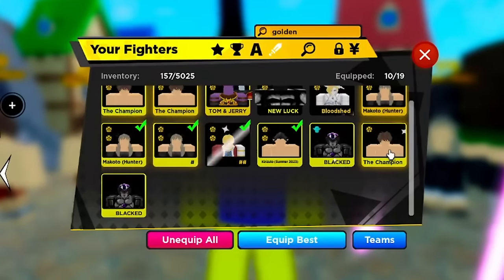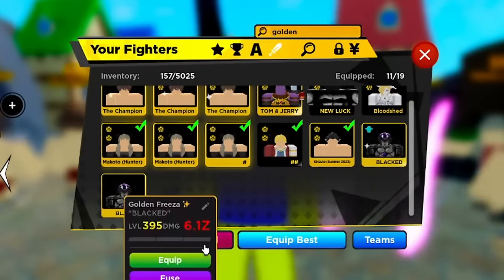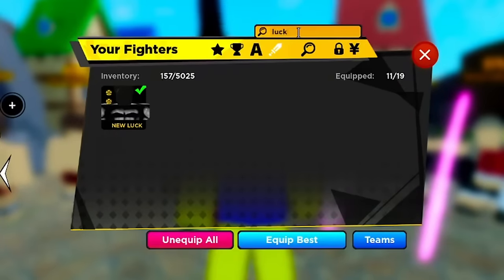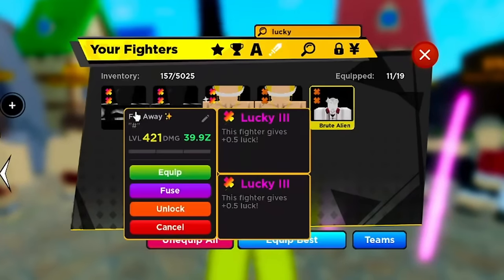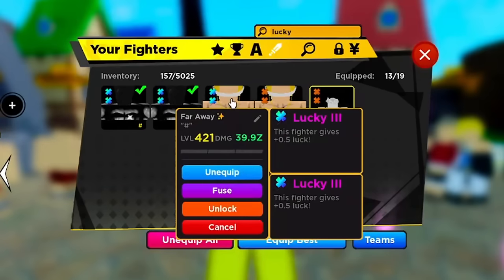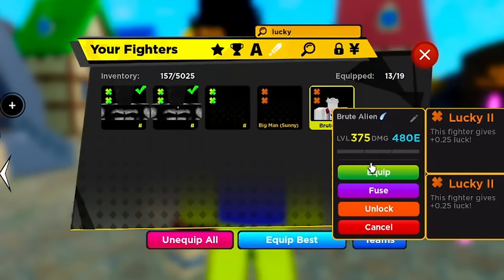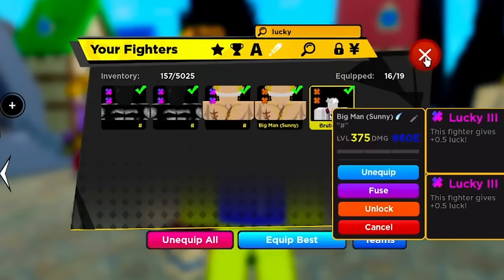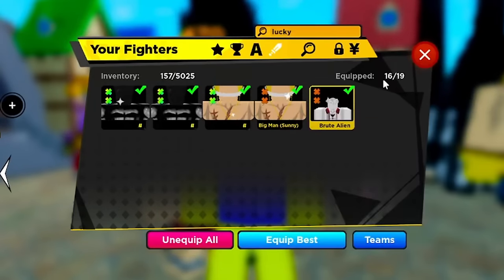Adding more lucky units — like Adult Dawn with Lucky 3, some Lucky 2 units — bumps me up further. With 16 fighters equipped I'm at 65 luck, but remember: you don't want to go higher than 60 luck.